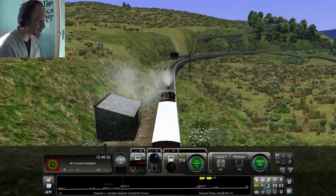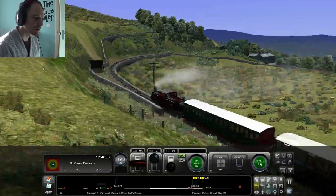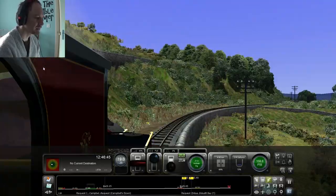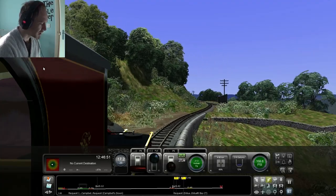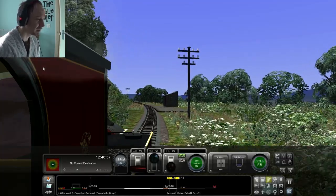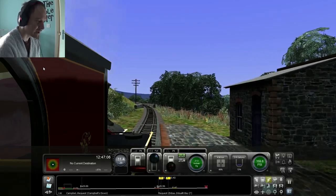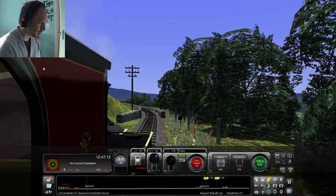As we come through, we're heading towards Campbell's Down Request Halt, which again we will stop at for another quick look around. Because there are some houses here. And there is the halt — it's one of the bigger platforms for the halts on this route. So we'll use the natural gravity of the 1 in 88 slope. Here we are at Campbell's Down. I mean, obviously I know it's in North Wales, but I'm not sure whereabouts on a map of North Wales it is.